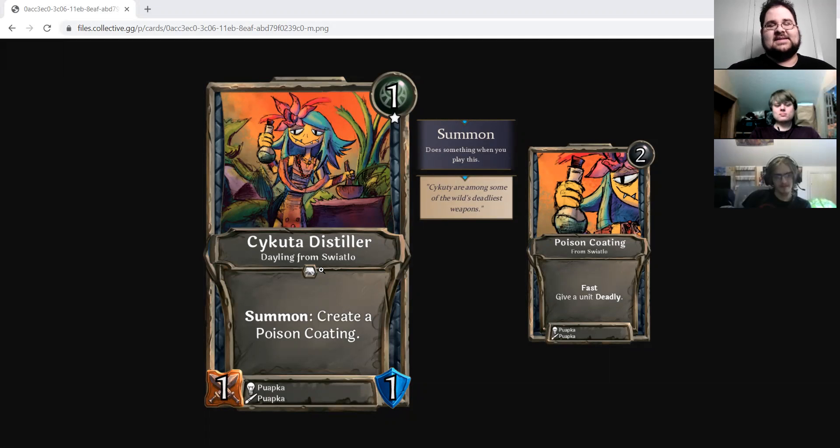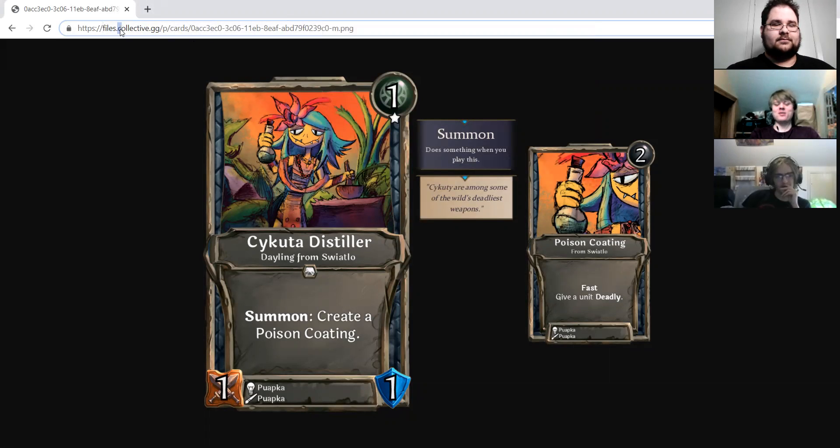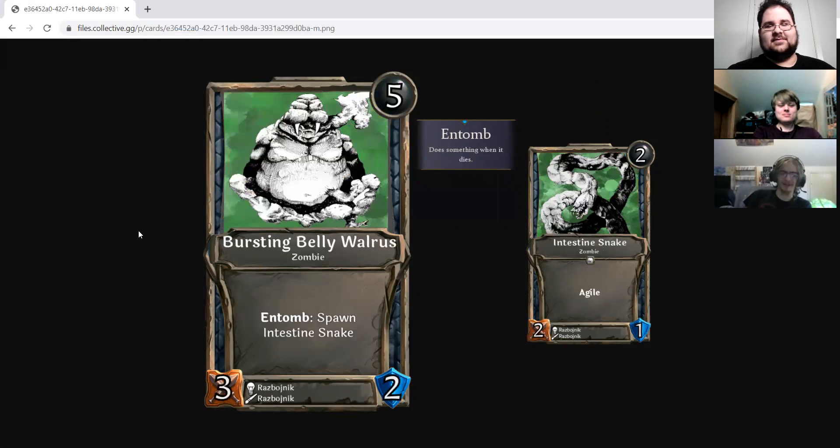Deadly Nightshade did have the thing where you got two Deadly units, so you had more potential to two-for-one off of it. This is more about playing mind games with your opponent. I'd call it a sidegrade to Deadly Nightshade — not worse or better — but it adds a whole new interesting dimension. Of course, Plopka had to make it exclusive. This is really so good in the Summon deck that they can't run it in there. We should have a little bit more exclusive cards that give identity to the affinities.